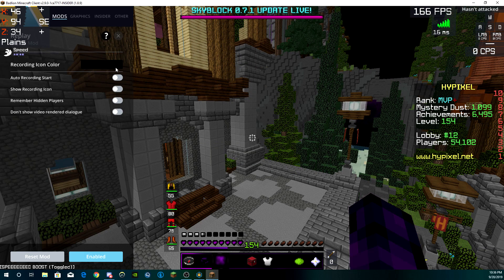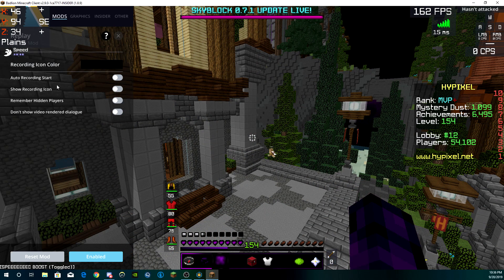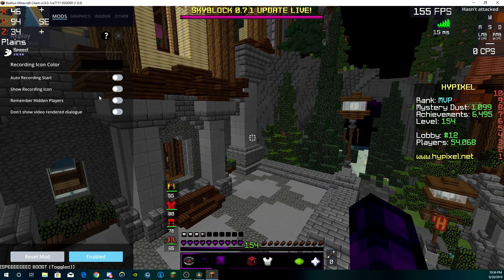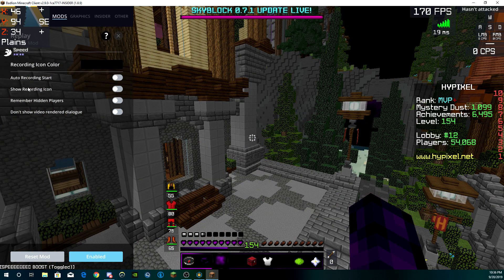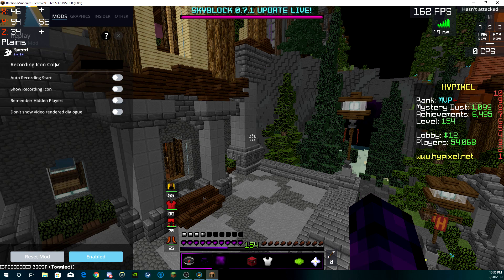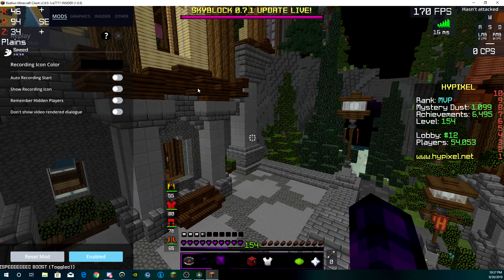You can change the color of it, and you can set it to show or not. I recommend just turning this off — it's going to be annoying and you don't really want that showing in your recordings. You can also have it auto-record; I have that disabled.